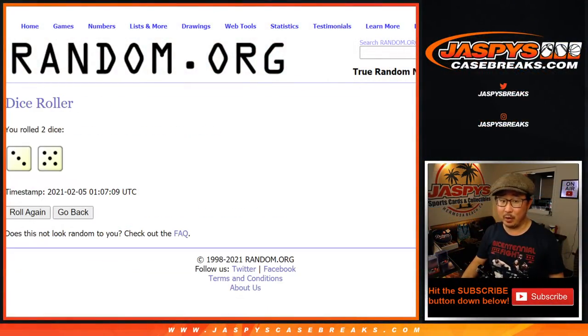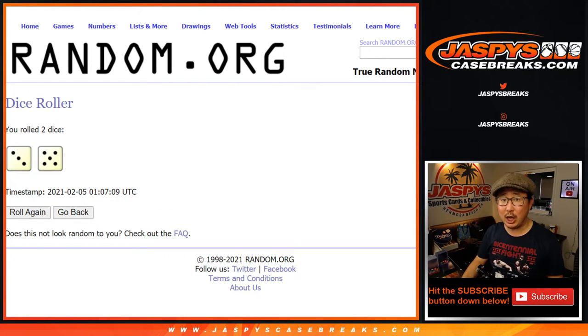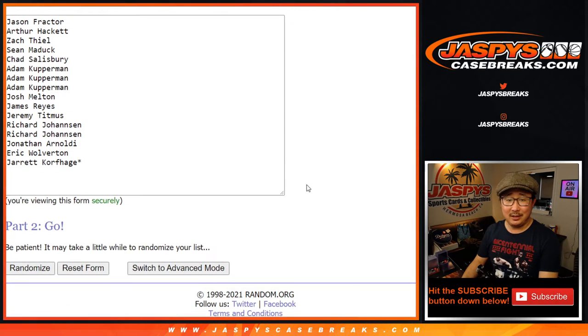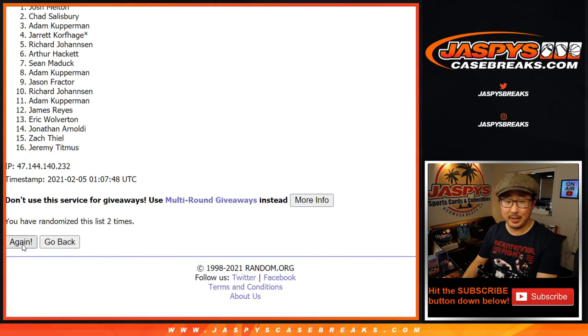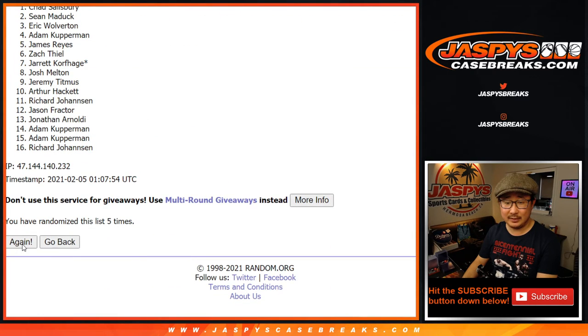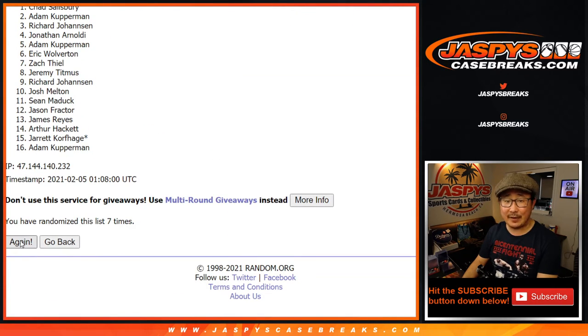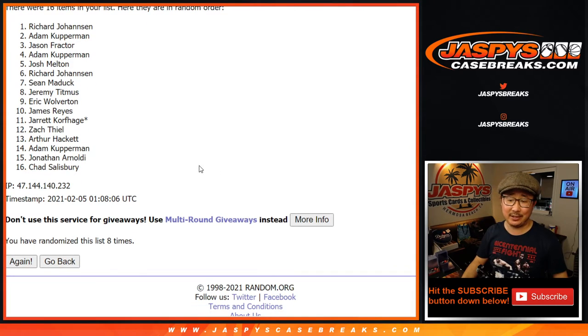Let's flip back here — now the big moment. Three and a five, eight times — name on top after eight. One, two, three, four, five, six, seven, and eighth and final time. Name on — you can see the name right up there — it's going to be Richard Johansson. Congrats to Richard J!